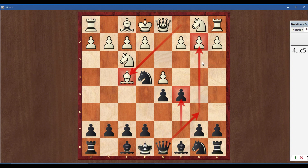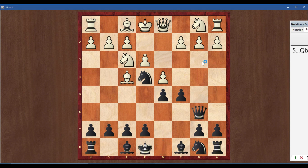Because white's bishop went early to f4, you can threaten the b2 point. So after c5, now e3 — which we have planned — we will play queen b6.